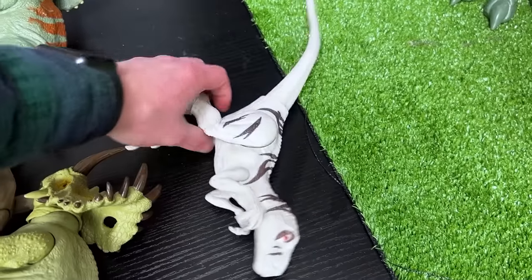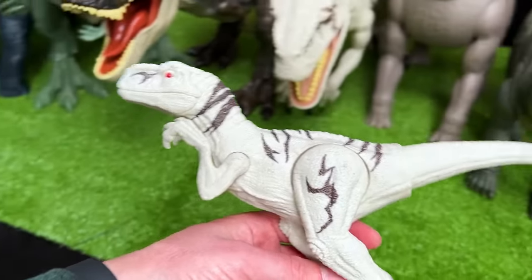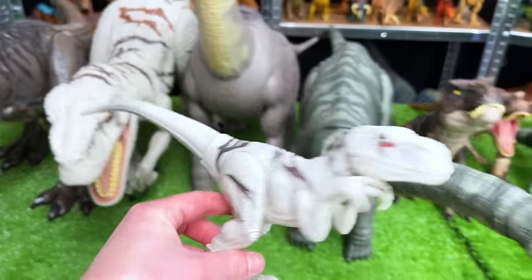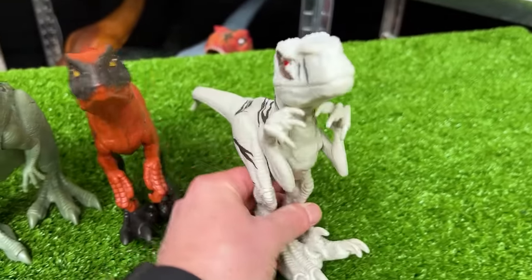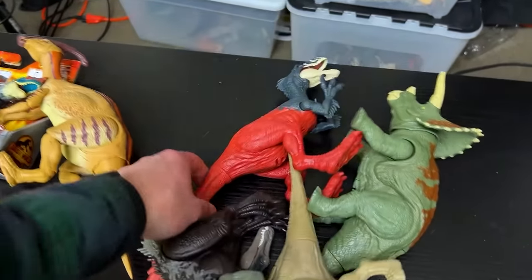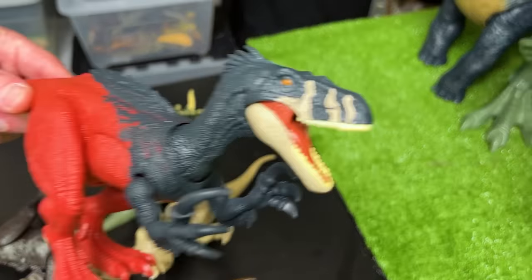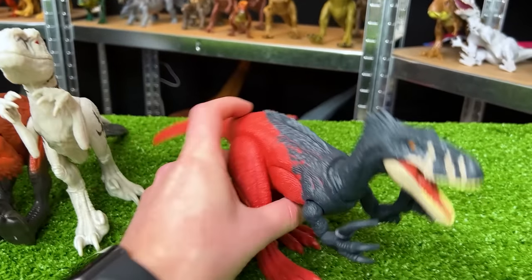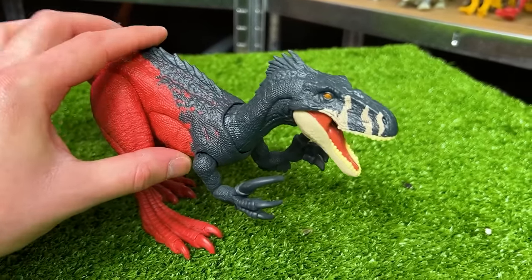Very close in size to the Pyroraptor is this basic Atrociraptor figure in the same coloring as the Super Colossal figure we have back here. Now the figures are getting a little bit smaller. I think next up is the Megaraptor figure in the bright red and blue and a little bit of tan right along its face, and this figure has a chomping action when you press down on its back.